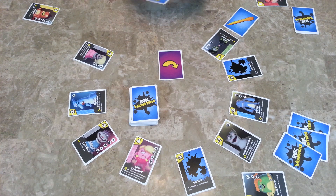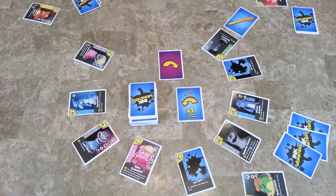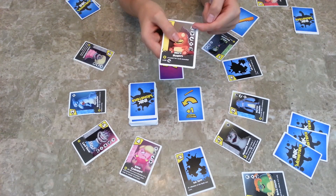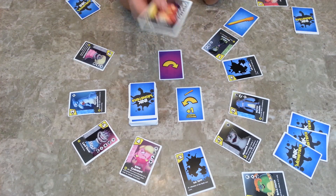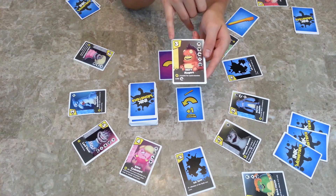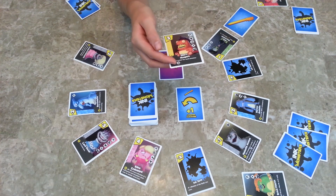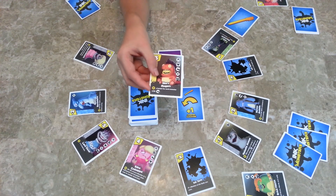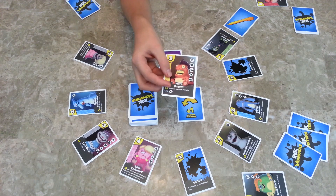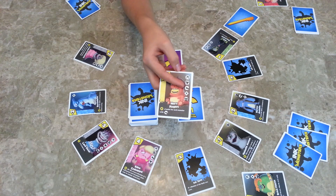This card has an ability, and so does that one. Here are the attributes that you can score points for. A card has a picture, points, attributes, a name, and then it either has an ability or it doesn't. This one says you get one point for each monster with an arm. This is an arm, or a hand, or whatever.